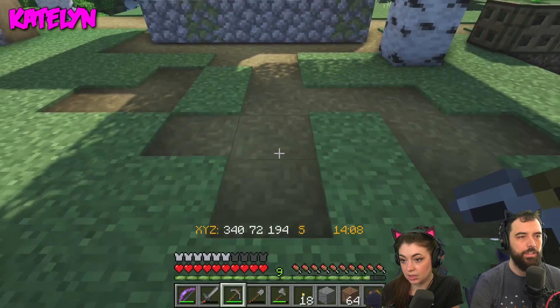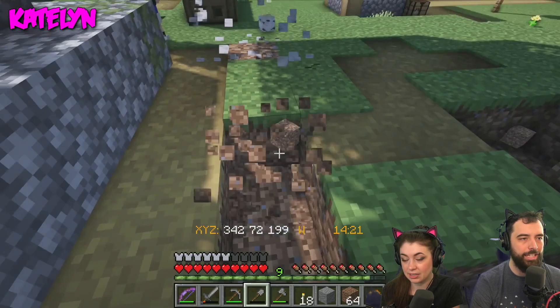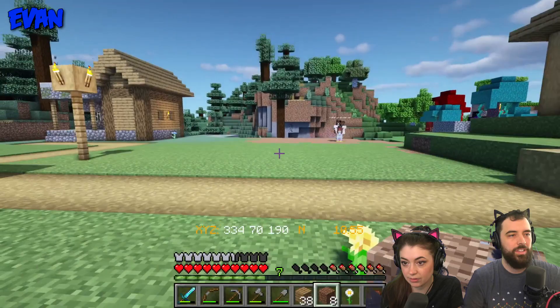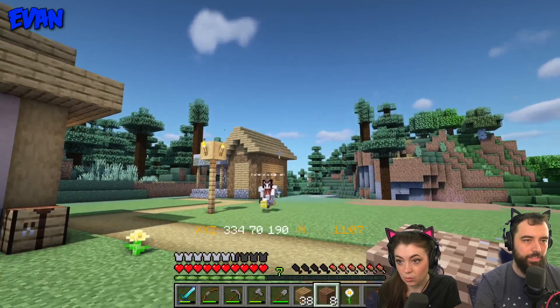I'm just going to clean up these paths. They really bother me — I feel like the paths can be used to structure the village. Some trees that are just in the way can be removed; we can always replant. You know what would be a great place for the Todd Mahal? Right here — look at this big open area. Right next to the blacksmith. We can do farms by the well if we decide to keep the well.